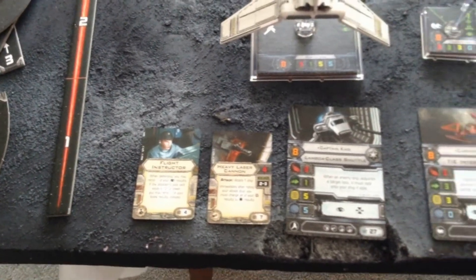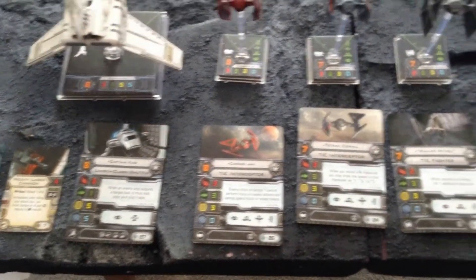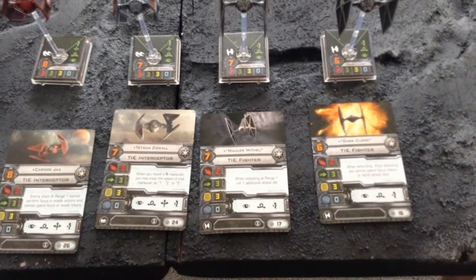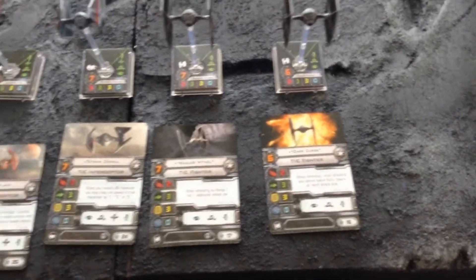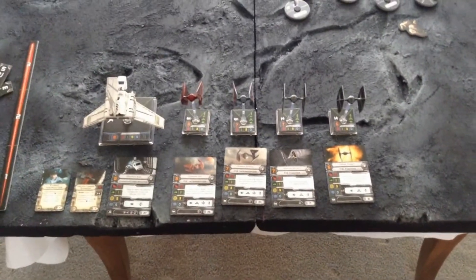Because we need a little bit more firepower on the Imperial side, I added the Lambda-class shuttle with its special character pilot at 27 points, a heavy laser cannon which is pretty potent at range bands two or three, and the Flight Instructor upgrade which helps him dodge. That totals out to 117 points for the Imperial side.